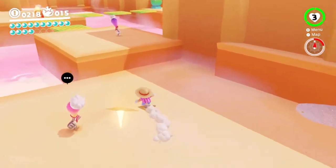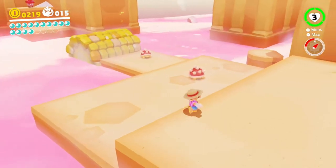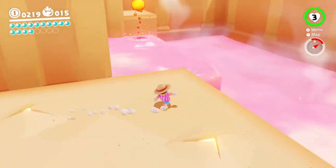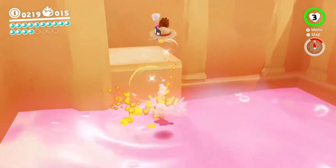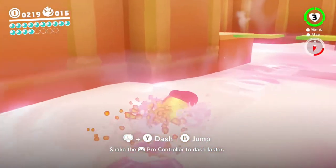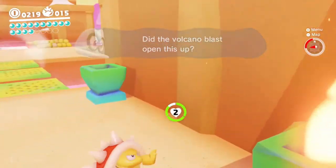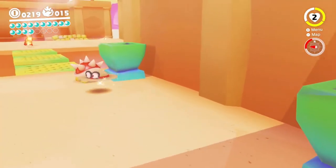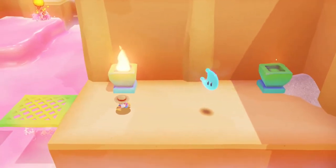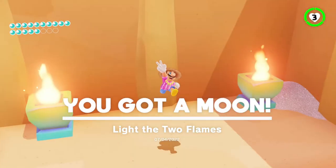So we do have a couple more moons left and we're going to go grab all of them, but I'm going to need this fire bro to do some of the job for us — and of course I killed it. I don't know how to get that guy to respawn. I guess I'm going to try and figure out how to take a lava bubble — let's try and burn these things. Thanks fire bro, you did it! We got the power moon just like that — boom. Light the two flames — easy one.